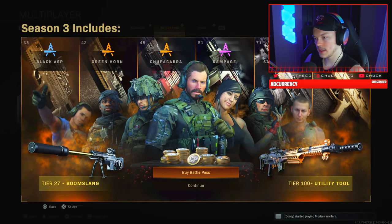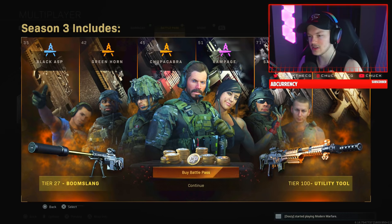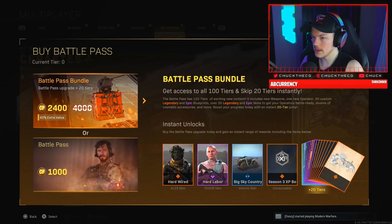We have the new battle pass with the tier 100 utility tool, which is looking kind of crazy. There's what looks like an assault rifle and a sniper rifle on the left. Let's go ahead and buy this.